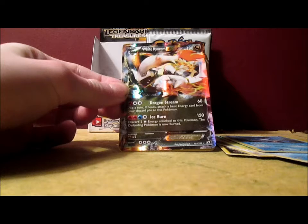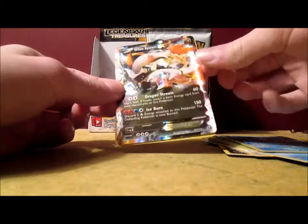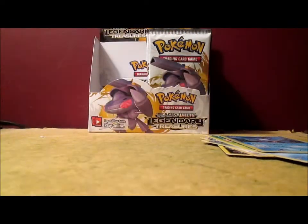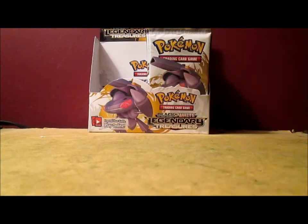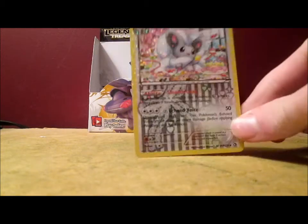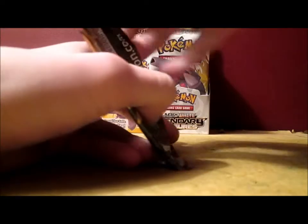I did pull a Black Kyurem EX in the very first Legendary Treasures pack I ever opened, and now I got the White Kyurem EX, so that's awesome. I already got that Radiant Collection card in the last part, so hopefully I can get some different ones — I'm trying to complete the Radiant Collection subset. It's just special-looking cards; a couple of the Full Arts in this set are actually Radiant Collection cards. Anyways, next pack — I was just trying to organize some of the cards.